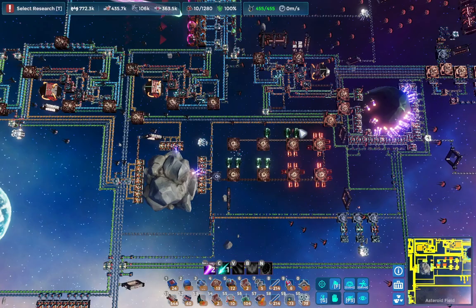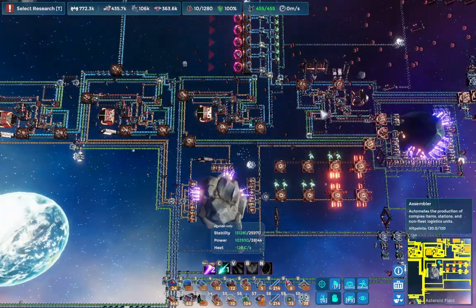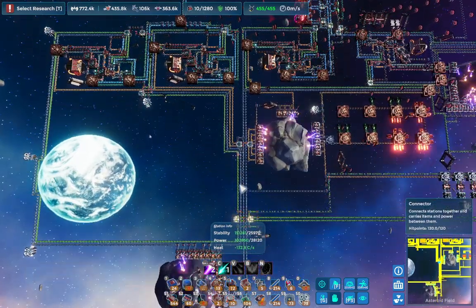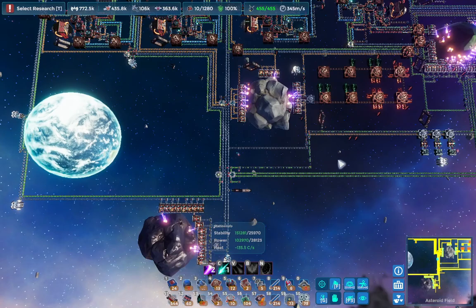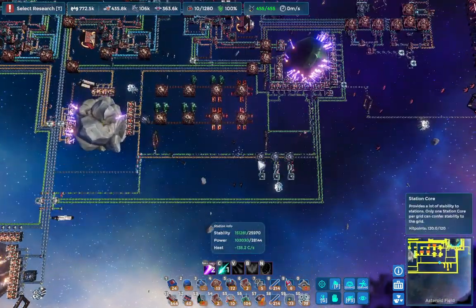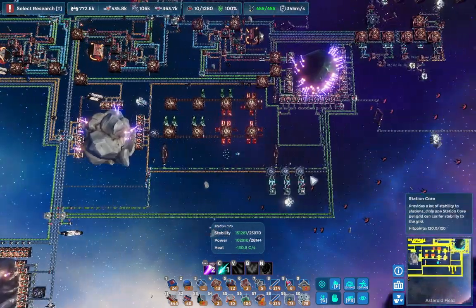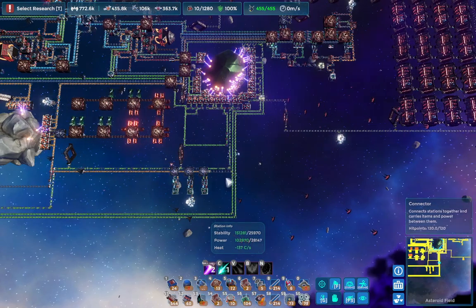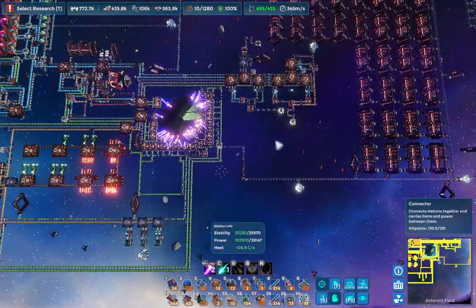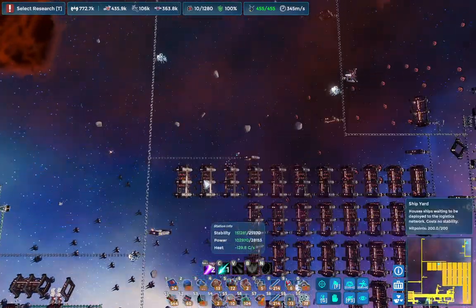As of right now, this entire section down here is just basically Dyson Sphere bot building. These down here are just for miner bots so they can keep all this stocked up. Initially I was having some trouble with them flying down here, so I just made a localized one that kind of helps with it as well. But I think now they actually do fly from the north as well.